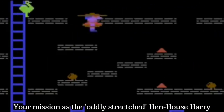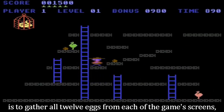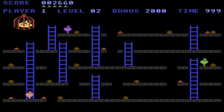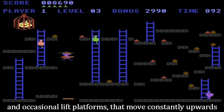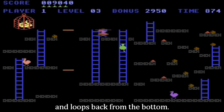Your mission as the oddly stretched hen house Harry is to gather all 12 eggs from each of the game's screens, while avoiding contact with the roaming hens. Each level is made of solid platforms, a bunch of ladders, and occasional lift platforms that move constantly upwards until they reach the top of the screen and loop back from the bottom.